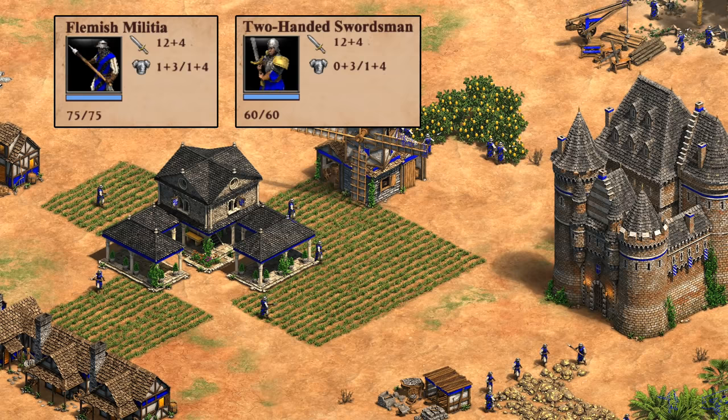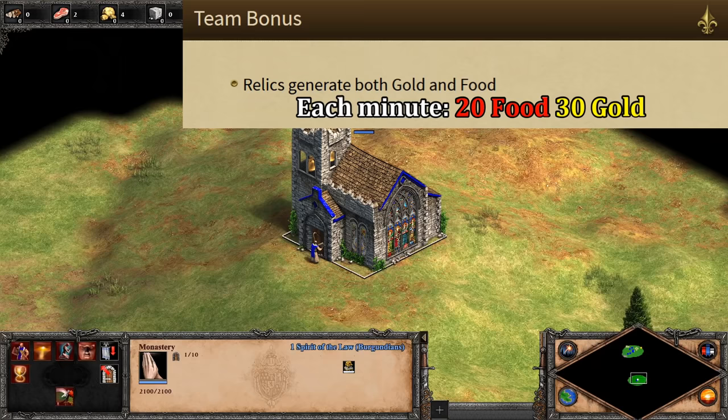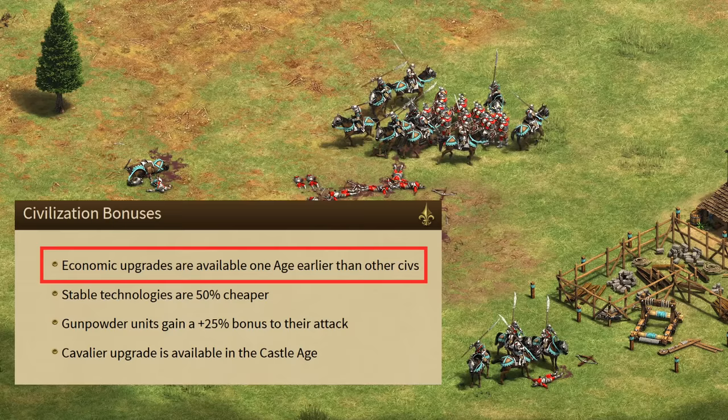Their other unique tech turns all villagers into Flemish Militia which seem comparable to two-handed swordsmen. It's not completely giving up your economy because you can still retrain villagers after, and it also unlocks the ability to recruit more Flemish Militia at the town center for 60 food and 25 gold. Finally, their team bonus is that relics generate 20 food in addition to the usual 30 gold — almost like having a permanent farmer for every relic except you don't pay for the farm and it doesn't use population. At least some of this is probably going to change in the next update, and all of this is in addition to having eco upgrades available an age earlier.